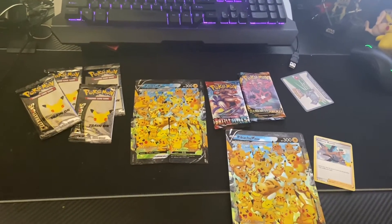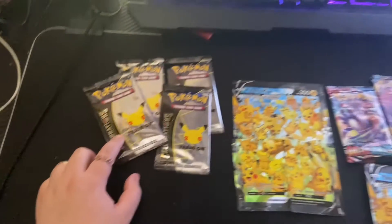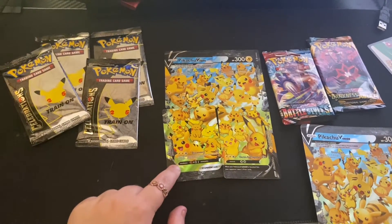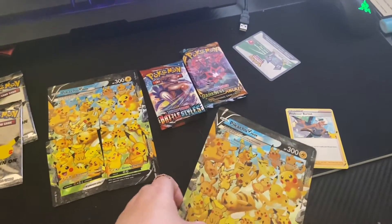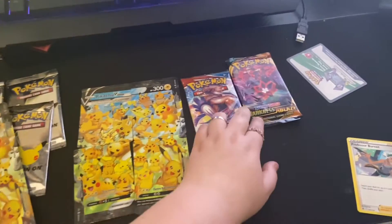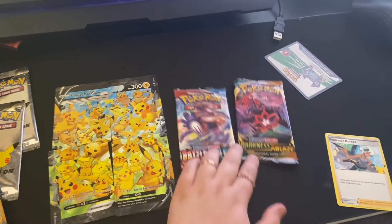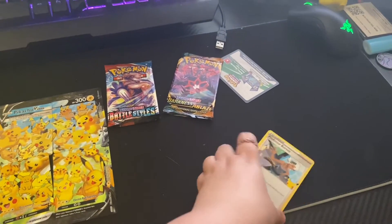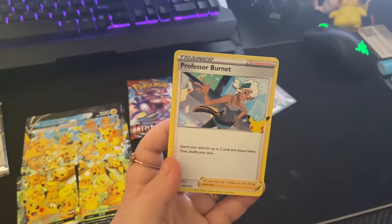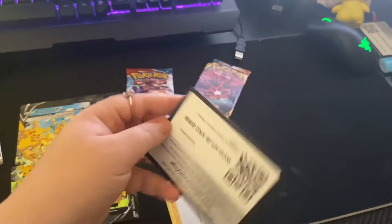Here is everything that you get in the box: you get four of the Pokémon Celebration Booster Packs. These promo cards look very nice, and also a bigger sized version of it as well. You also get two more Booster Packs from different Pokémon Sword and Shield series, and also a Training Card here, and also the Pokémon Online Training Card code, which someone can have.